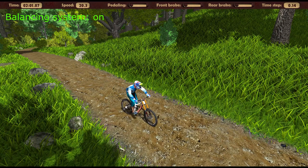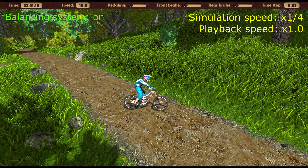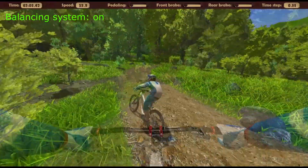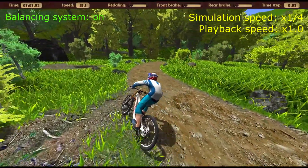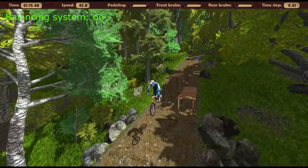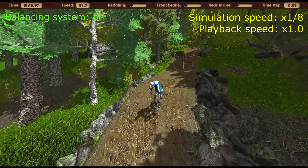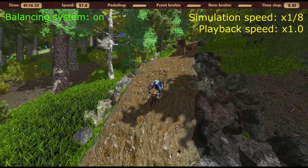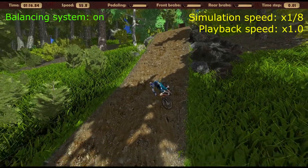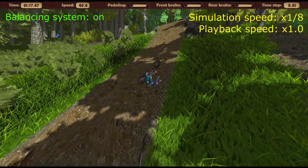The balancing system will work even if you make a small mistake in the bike control or land it with a turned handlebar. But you need to understand that the balancing system has a limit due to the limited grip on the wheels and the speed of the arm muscles necessary for handlebar turning. This is all you need to know about the automatic balancing of the bike in the MTB game demo. Good luck with your riding, enjoy the trails, and let the artificial intelligence do all the routine work of maintaining balance.